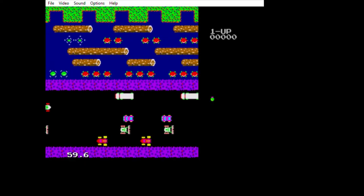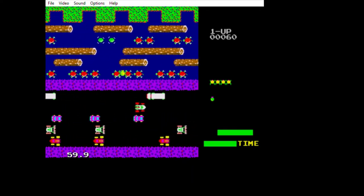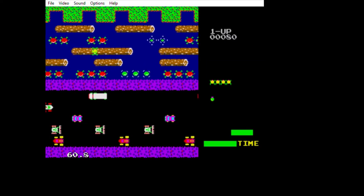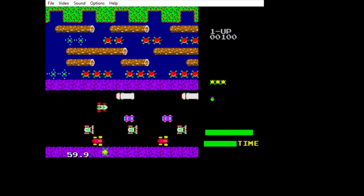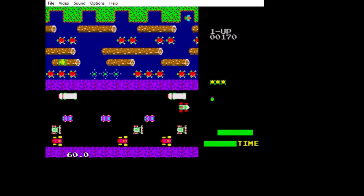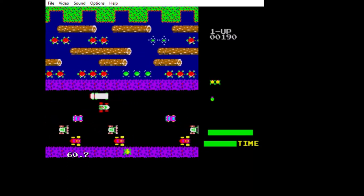Because frogs can swim, so I don't know why when you hit the water you lose. Unless the turtles eat you and then the logs crush you or something — I don't know, that's the only thing I can think of. Here I was trying to go over to the turtles so I could maneuver over to the proper thing.